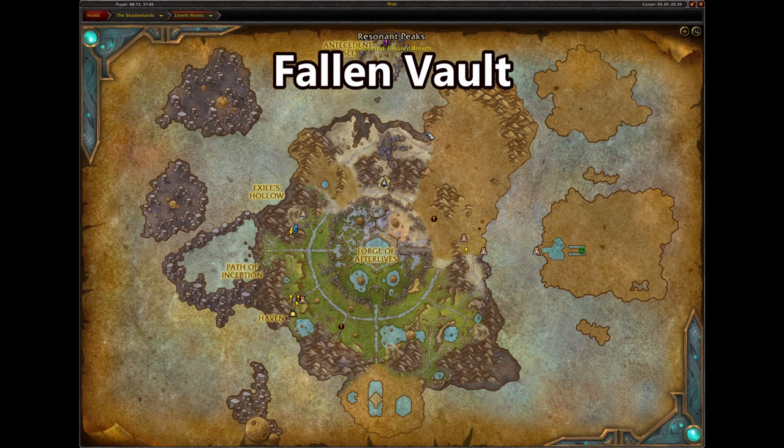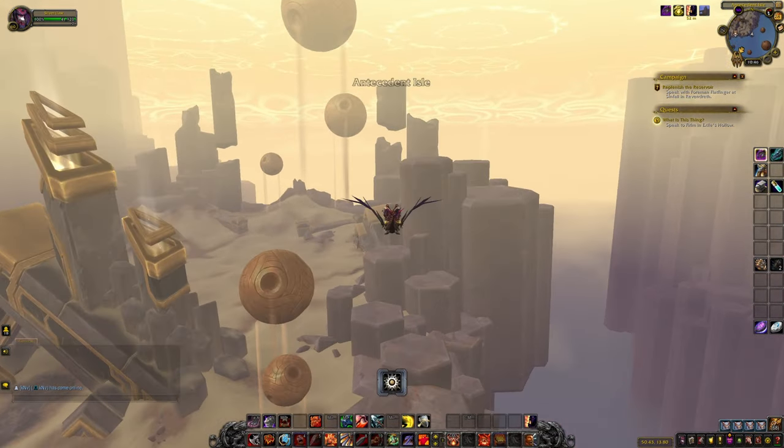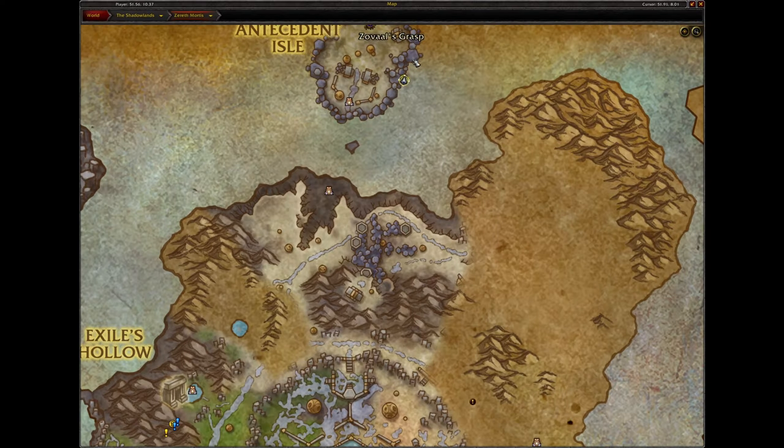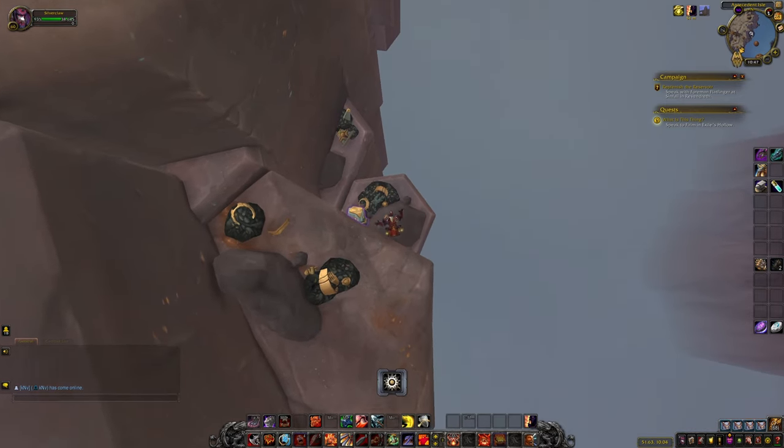The fallen vault is found on the island where the world boss forms. Either run or fly to the east side of the island and you should be able to see the vault right on the edge. Carefully jump down and you will have your next spatial opener.